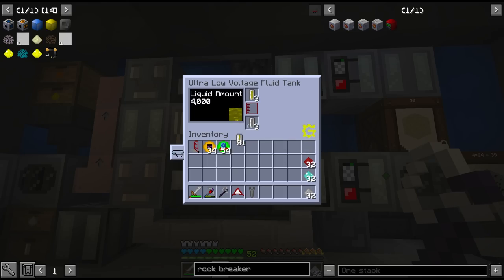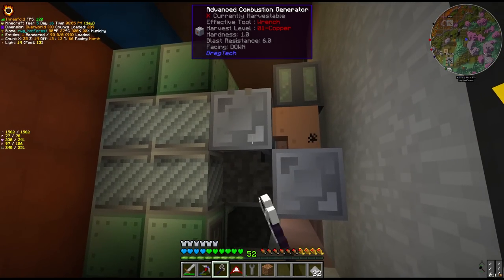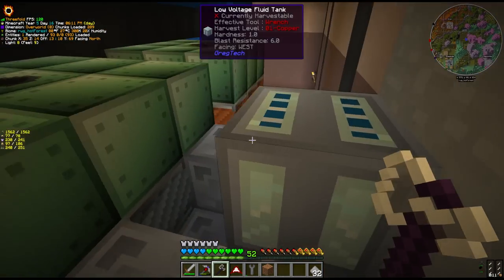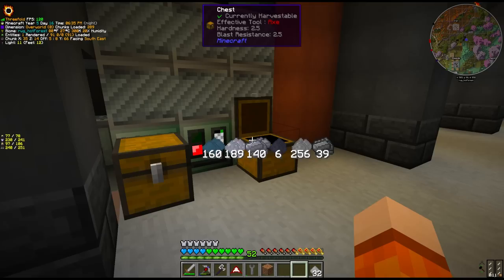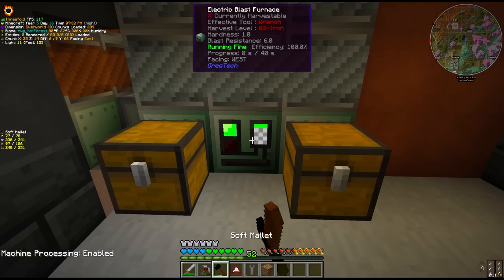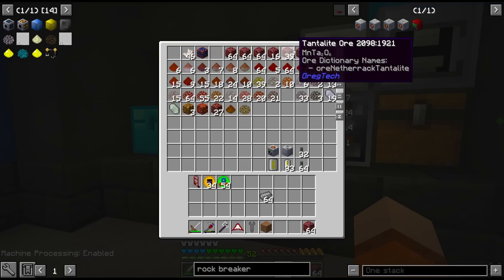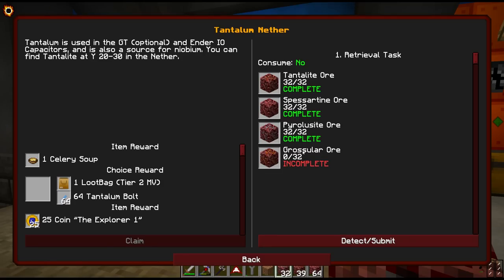The next steps for us: first collect some more diesel for the blast furnace. Ideally we switch this over to benzene, but that requires switching from combustion generators over to gas turbines. For Ender IO we also need electrical steel, which I've been smelting through the blast furnace. We need to start a new batch of pulsating iron for more item conduits. We should be able to pick up the quest if we hold all of these ores — I think it was spesartine, tantalite and pyroleucite. There must be one we're missing — grosular, that's right. Hopefully we have some of that.